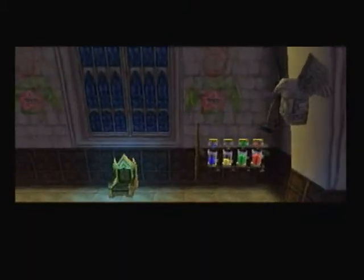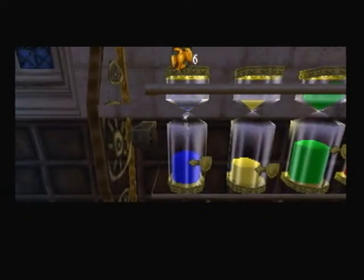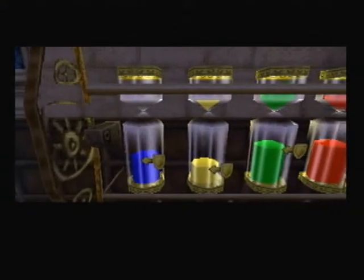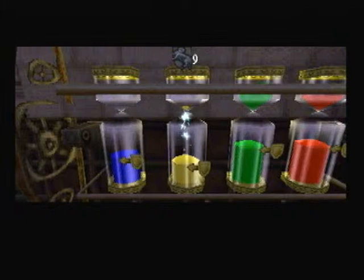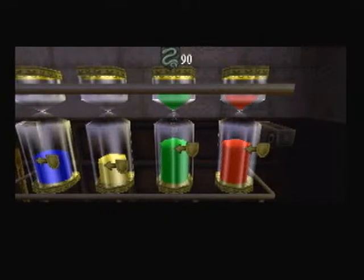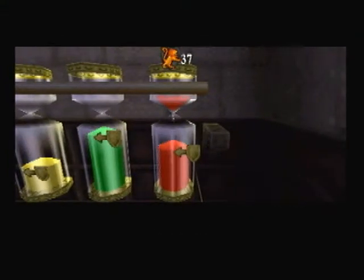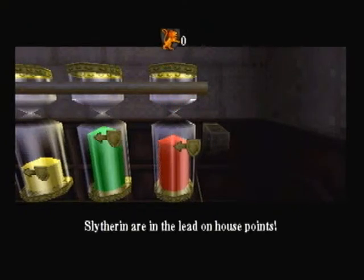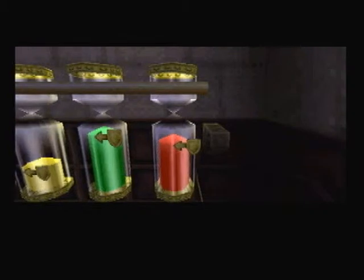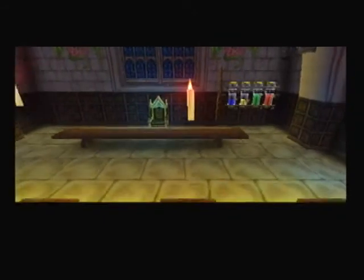Last update on the house point status. It's the last update — the next time we see these hourglasses, it will be the final result. Oh, Slytherin have done really well this time. Not such a good total this time for Gryffindor, I don't know what happened. Slytherin have a decent lead now. It's getting very close and very tense. Not for Ravenclaw and Hufflepuff — they've done rubbish. But anyway, those are the house points.